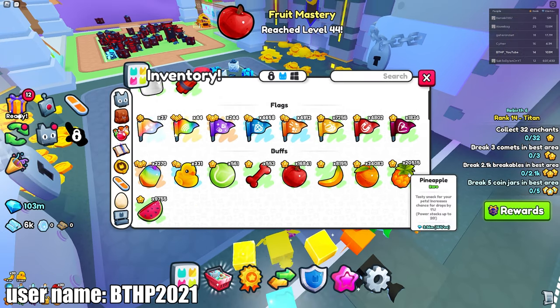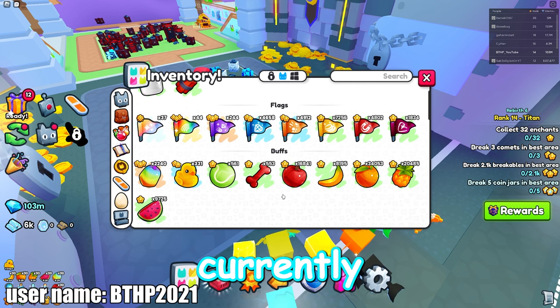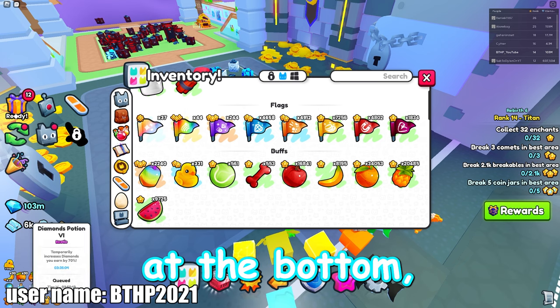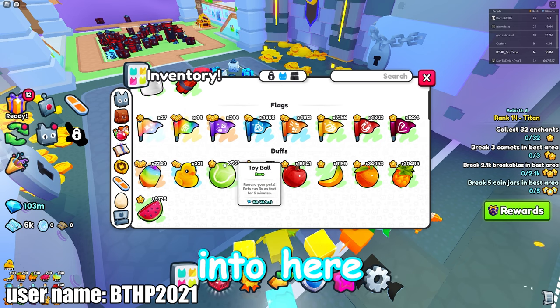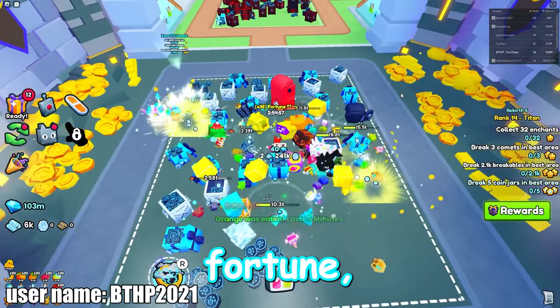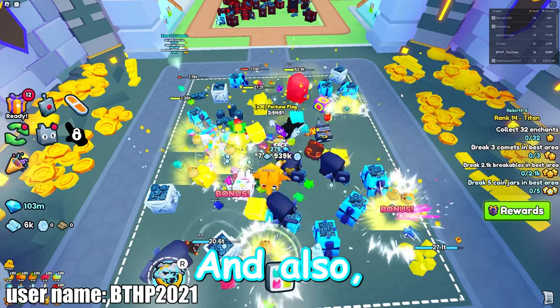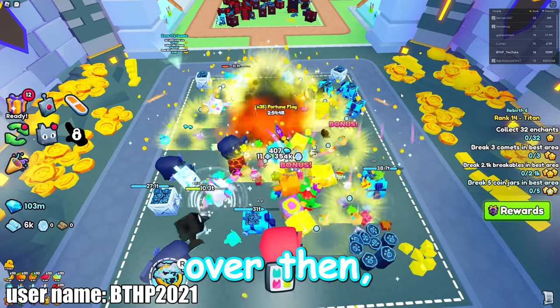Put on all the boosts shown here. If you want coins, do coins; if not, don't. Then step into the area and use max fortune — that's like a three-hour boost — and you just sit here. This is honestly the easiest thing ever.